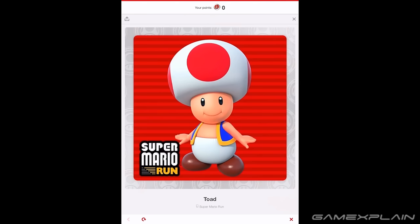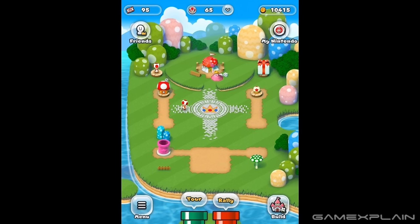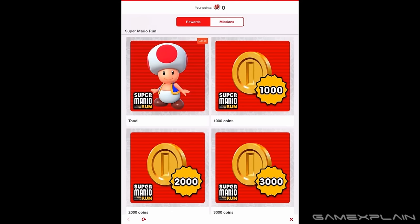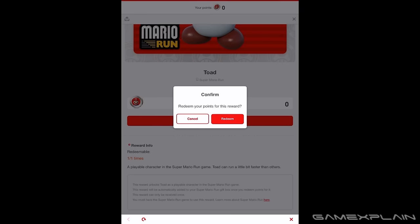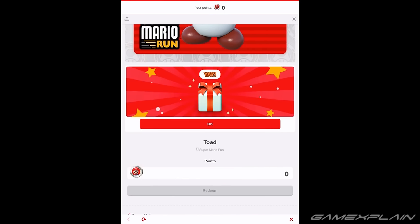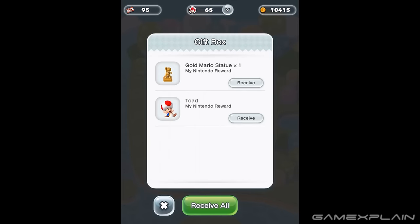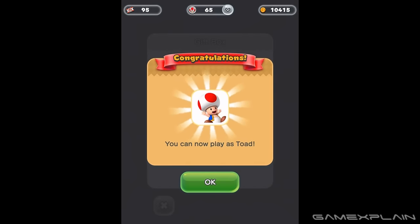The first character you can nab is Toad. All you need to do is connect the game to your My Nintendo account. Tap the My Nintendo option in the upper right corner of the kingdom and you'll see a list of rewards that you can redeem using Platinum Coins. But Toad doesn't require any coins at all — he's totally free. Simply tap him to redeem the offer, then check the gift box in the kingdom to unlock him.